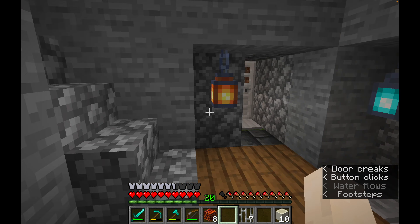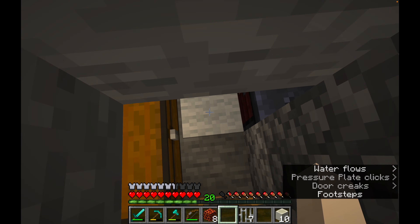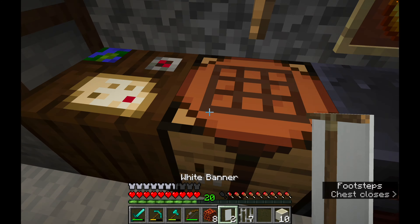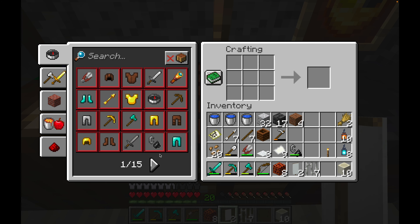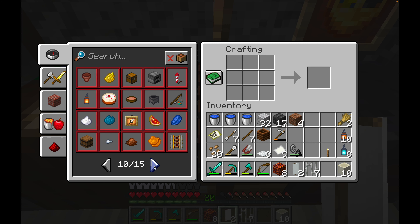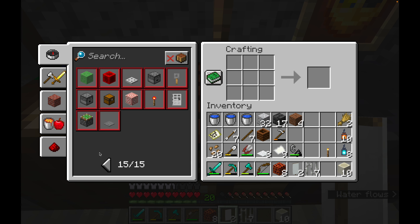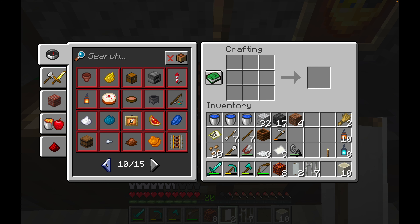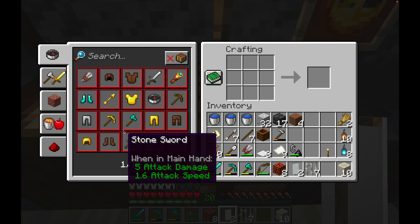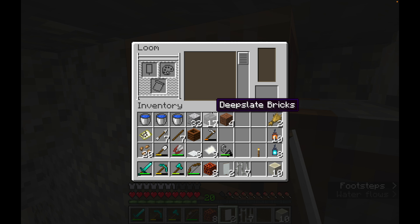Coming down, I can see all my equipment. There are my white banners — I knew I had them. I can't create any more though; I'd quite like another two. I can't remember what materials you need other than wool — I think it might be sticks. Let me double check. Not looking good — I'll just go with the two I have for now.